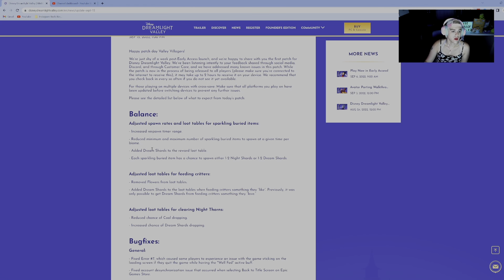The important thing here, because this is affecting a lot of players, is the increased dream shards being added to the reward loot table. Getting dream shards has been a huge problem for some people — the drop rate isn't super great — and considering there is a quest later in the game that you absolutely need a bunch of them for, too many people have used their dream shards and converted them into dreamlight. Kind of makes sense, since you're taught to at the beginning of the game loop and not told you'll need to save them later. This should help. Still, definitely save those dream shards. You now have a chance to get one to two night shards or one to two dream shards, which is good because you're going to need both.